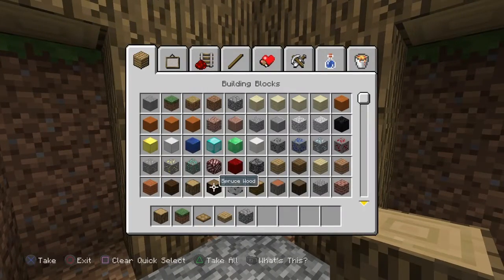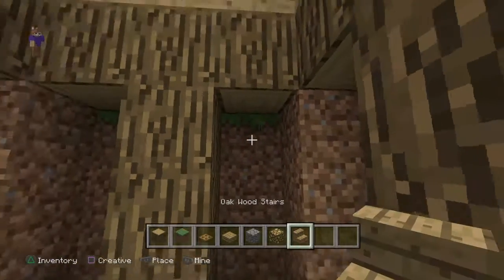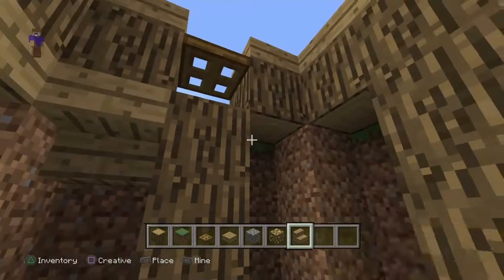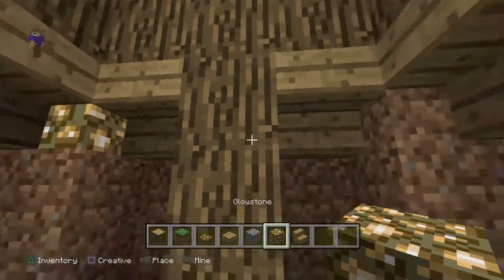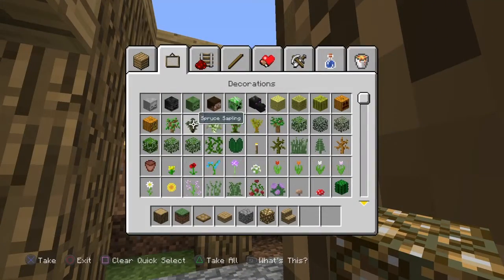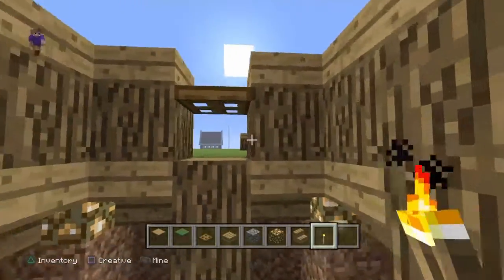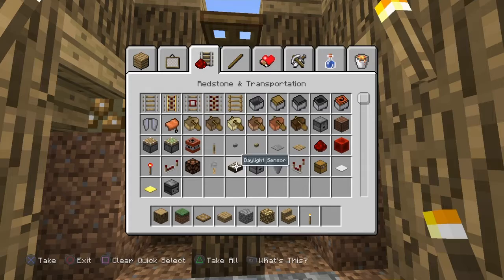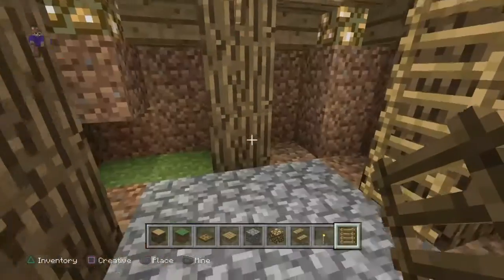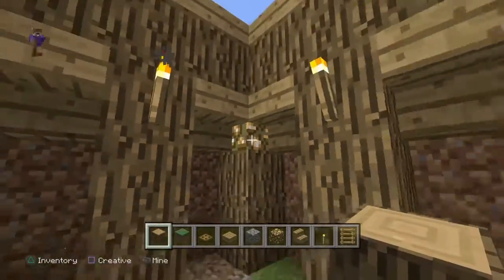Then you have to get some cobblestone and some oak wood stairs and put them upside down all the way around. These blocks here you put cobblestone — it just adds a nice lighting effect. Get some torches to put here, there, and there. I forgot to mention: you need a ladder to go down here or you won't be able to get down. Then fill this part in with wooden logs.